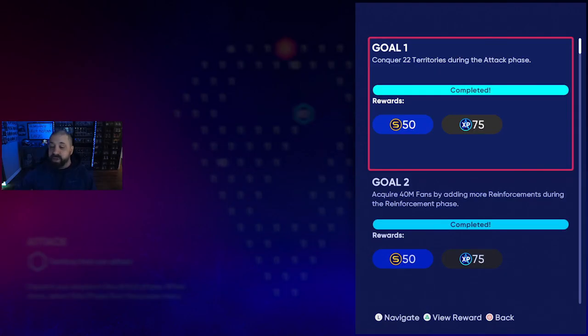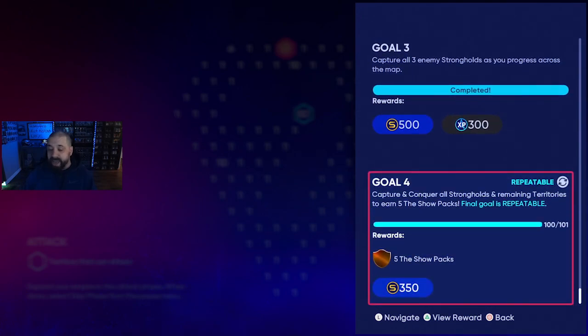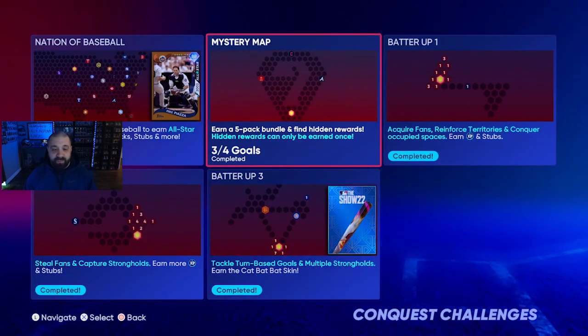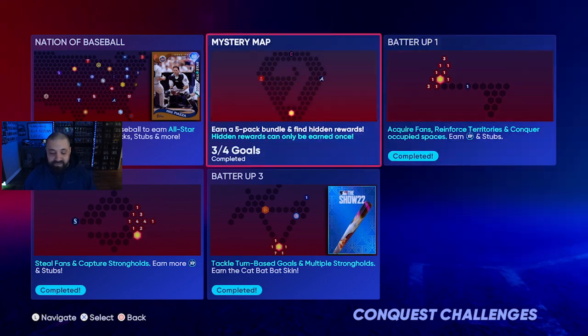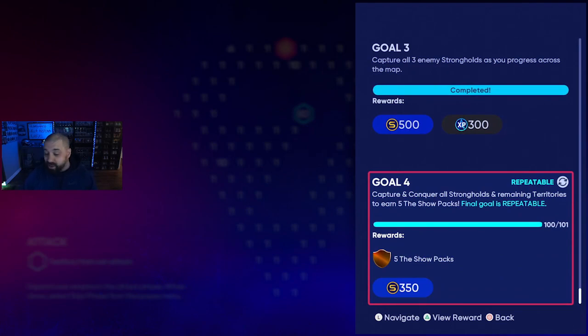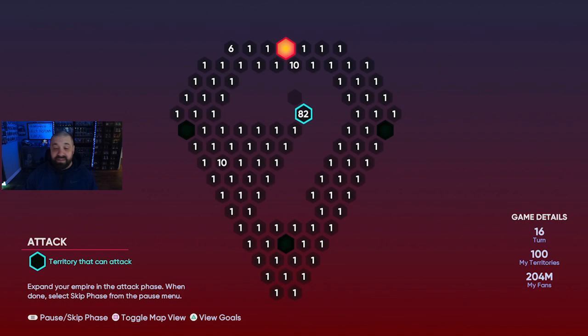In the Mystery Map, hit Triangle on PlayStation or Y on Xbox to view the goals. A few can only be done once, but scroll to the bottom — Goal 4 is to capture and conquer all strongholds and remaining territories to earn five The Show packs. That final goal is repeatable. I was a little confused the first time why it didn't say 'completed,' but that's because it resets — pretty generous of San Diego Studios.